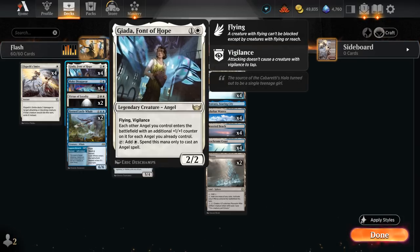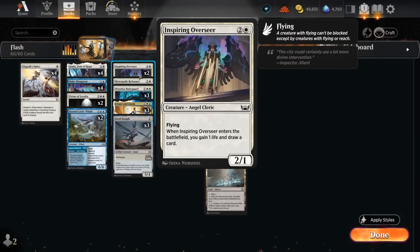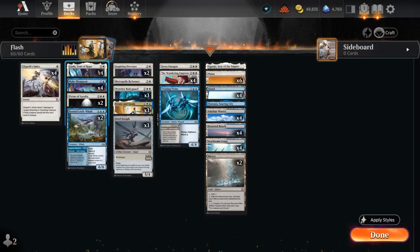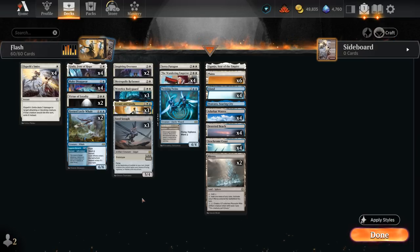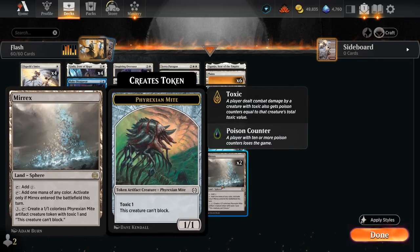All these angels synergize exceptionally well with Jada, Font of Hope — a 2-mana 2/2 with flying and vigilance. Each other angel we control enters with an additional +1/+1 counter for each angel we already control, and Jada also taps for white mana that we can only spend to cast an angel spell, so there are plenty of ways to use that extra mana. We can also play a second legendary copy of Jada alongside Errant and Jada, and it would enter with two +1/+1 counters, turning into a 4/5. We also have Make Disappear as a counterspell, with Casualty letting us sacrifice random tokens if needed, including tokens from Mirex.